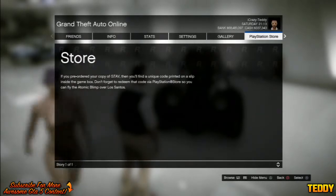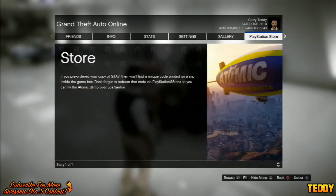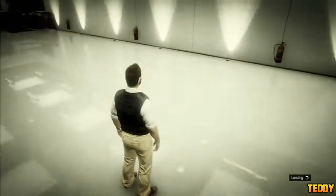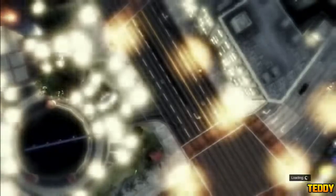Then press your Left Trigger or L1 on PlayStation, and go over to the PlayStation or Xbox Live Store. As soon as you've launched the store, keep rapidly pressing A on Xbox 360 or X on PlayStation 3. When the store loads, all you have to do is go ahead and back out from there.